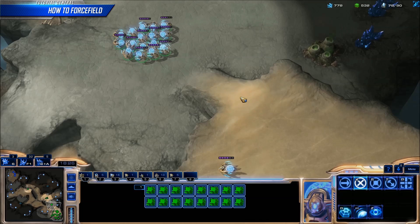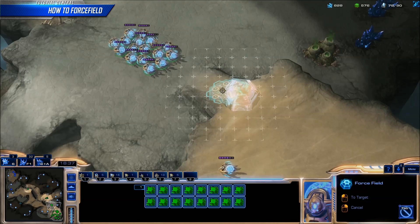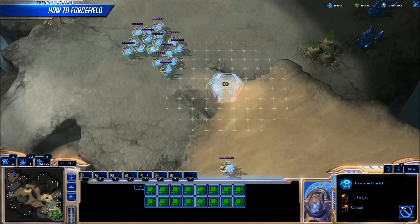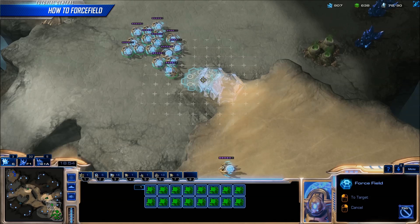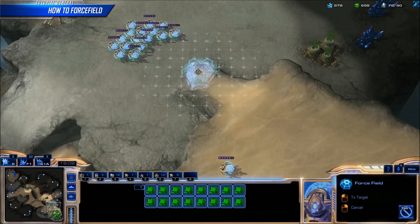The most common type of ramp is a single force field ramp. Almost all maps have this ramp going into the main from the natural. There are exactly five locations for a force field on a single ramp. To find all of these locations, all you need to do is guess at one and find it, and all the others will be one diagonal square above or below the ramp.